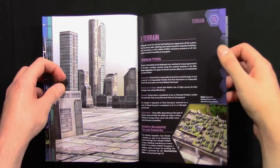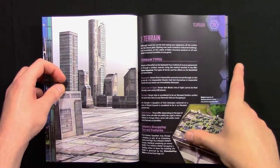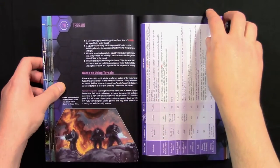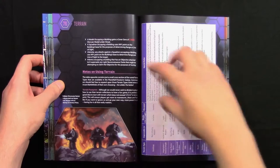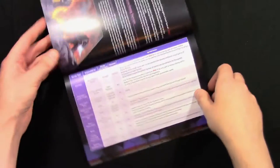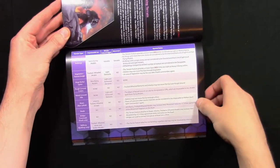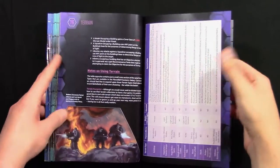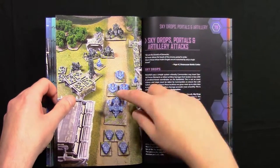Then we go on to terrain — terrain types, infantry occupying terrain features, what happens when infantry actually goes into terrain, notes on using terrain, and a table that tells you about all the different terrain types and their effects on models and battlefields.